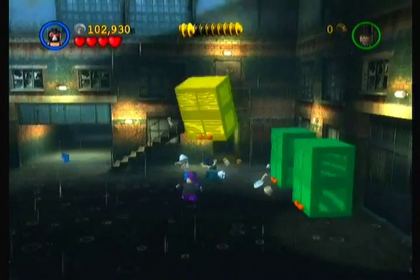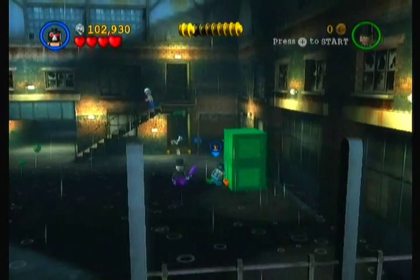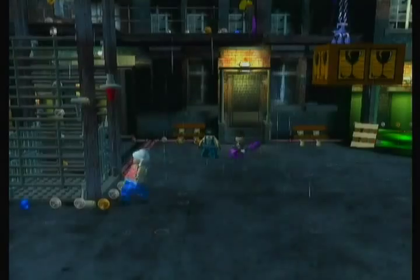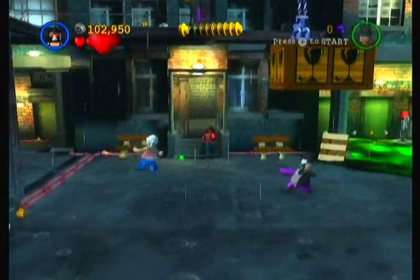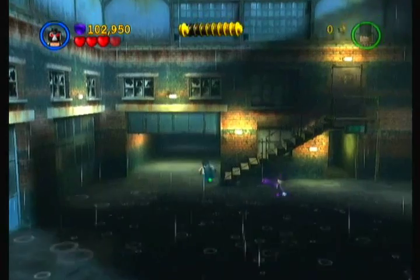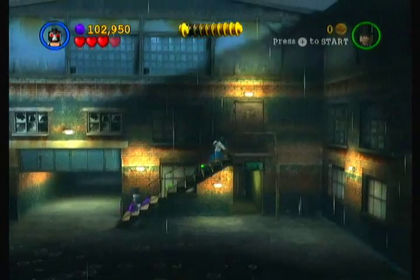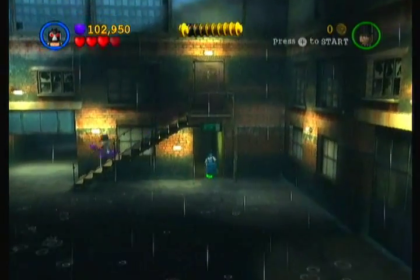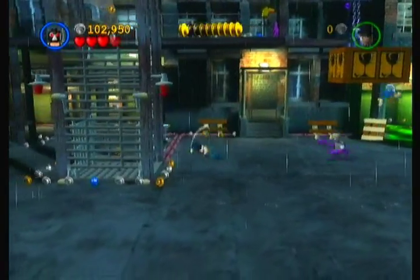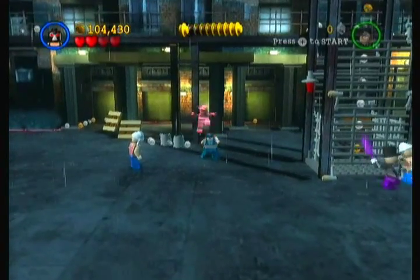So we've gotten four minikits in this level so far, which is awesome - usually we can't even get that many. And there's a secret! Oh I didn't even see that guy. What's in here then? Oh this is the end of the level - but what's over here? It's an invisible wall. Man, this episode is going on really long. I should probably hurry up, but I'm having so much fun I don't care.